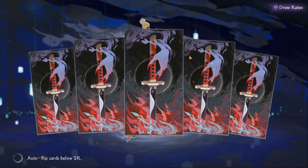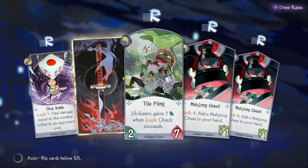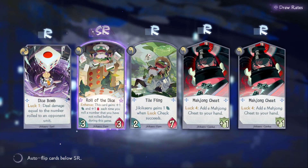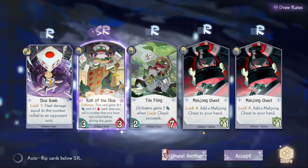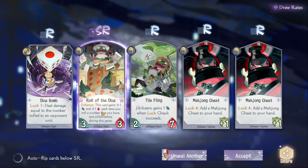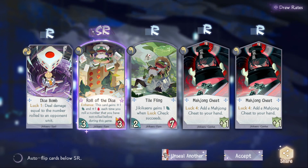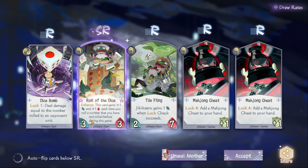This is another character that I've actually been working on for his main deck. I'm working on a luck-based deck and he is one of the pivotal shikigami to have. 'Roll of the Dice: Enhances card — gains plus one attack and plus one health each time you roll a number that you have not rolled before during this game.' So you can get up to a total of nine.